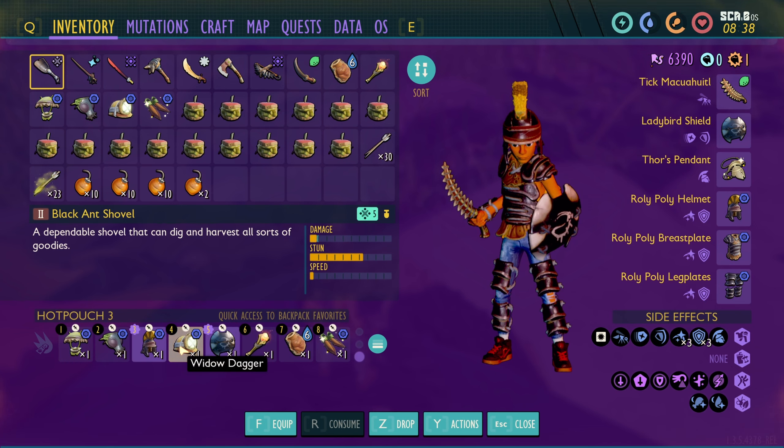All right, one flingman disc later, we've got the lean-to set up and we've got our coltana, which I'm pretty sure is the best weapon to fight the broodmother with - or rather spicy weapons - I don't really remember, so yeah.